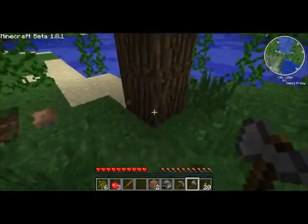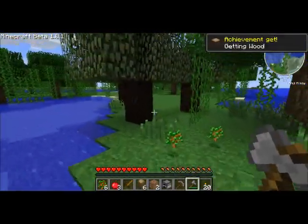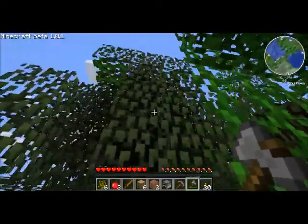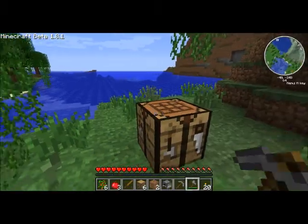One of the mods, very early on: the Tree Capitator. Hey look — all the wood and the saplings. Doesn't work on this tree though. Oh look, we already found some rubber! Another reason I like this seed.